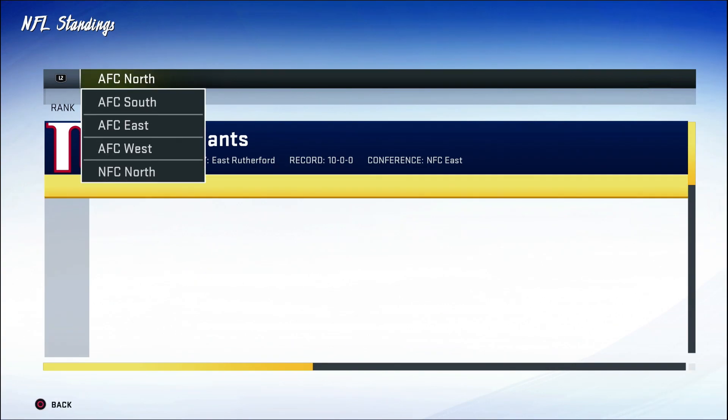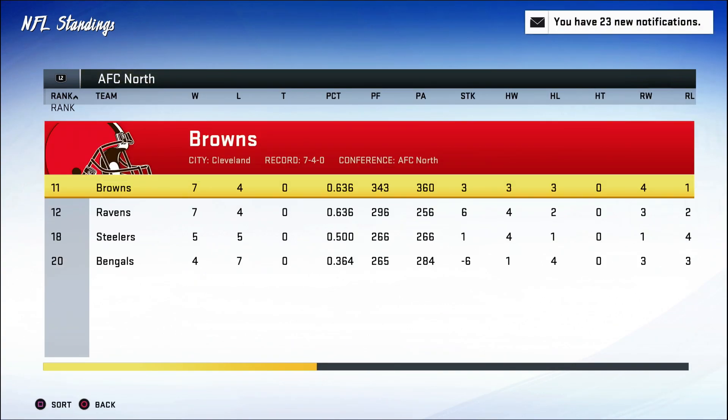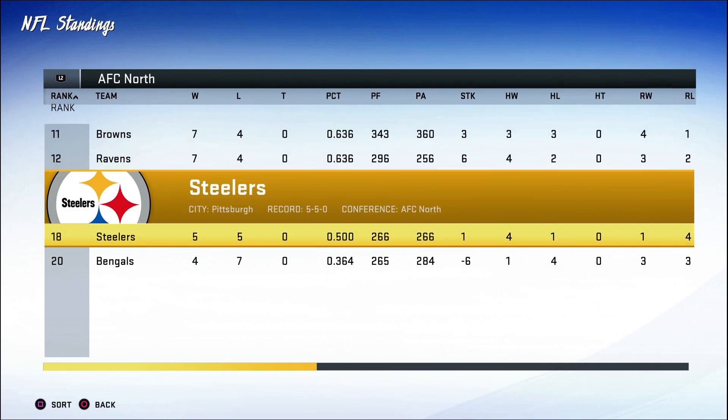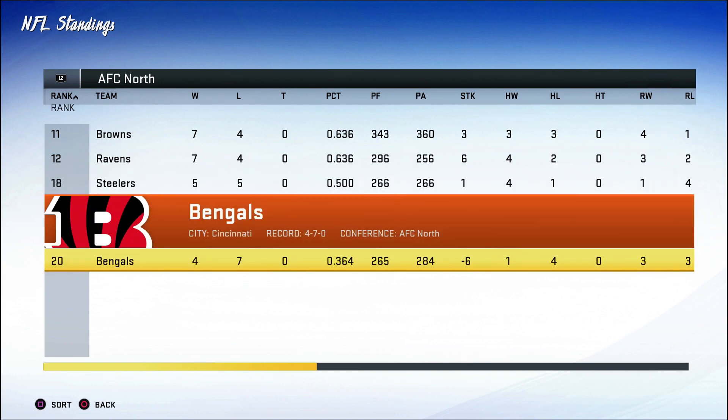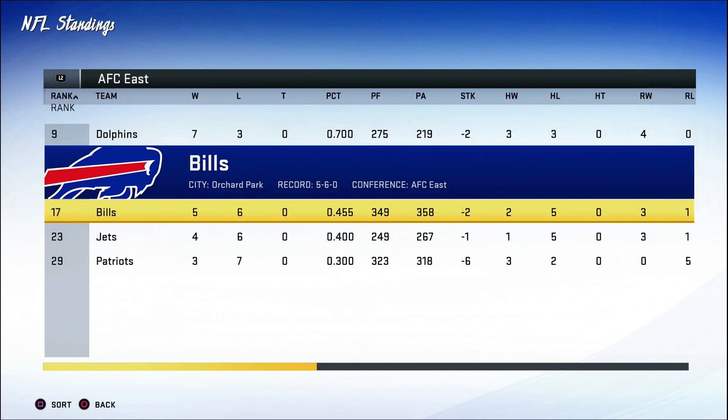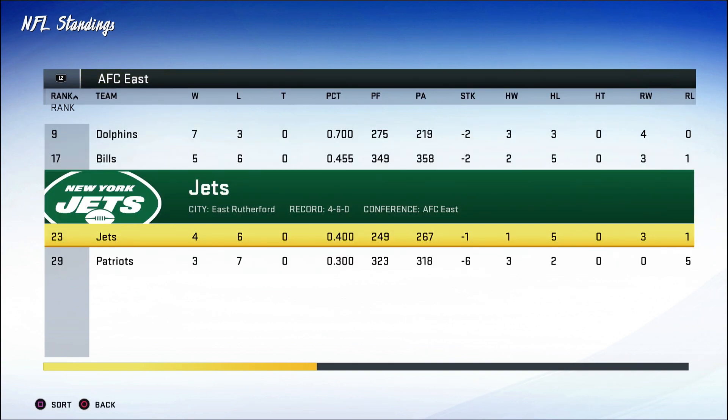What's going on everyone, it's your boy D Lloyd, welcome back to another episode of our Pittsburgh Steelers Madden 20 Premier Madden League series. We are currently sitting at 5 and 5. The two teams on top of us are both 7 and 4, so this is essentially a must-win game. We do not want to drop this one. We're taking on the New York Jets, who are currently sitting with a 4 and 6 record.